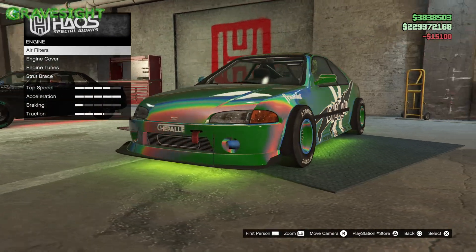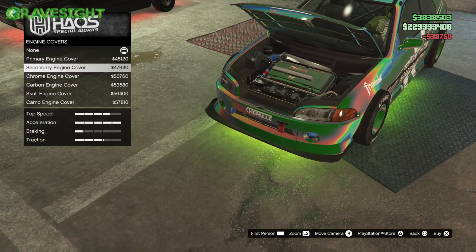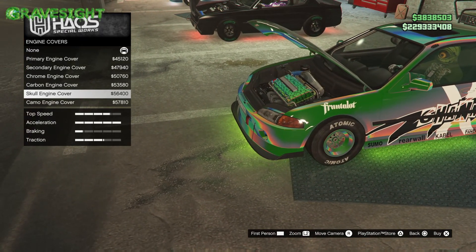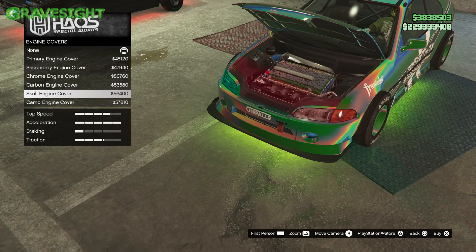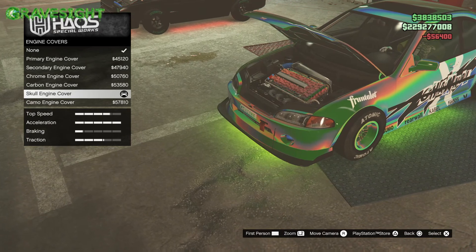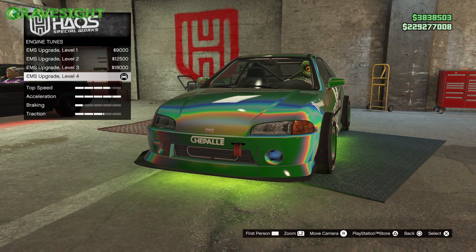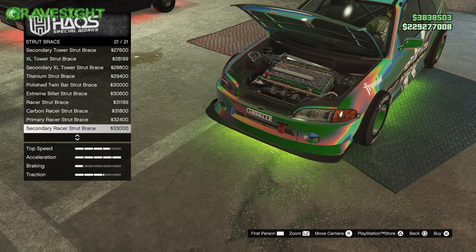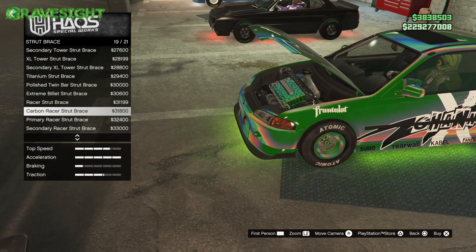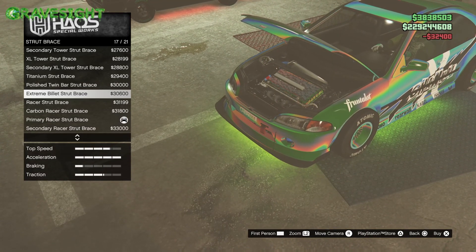Moving down the line — this is really awesome — we've got all this engine stuff right here so we can totally customize our engines. Check this out too: skull liveries on your engine. Skull liveries is actually one of my favorite liveries in the game, so I'm definitely going to be rocking the skulls livery. When I go to a car show I can pop the hood and show it off — that's totally awesome.